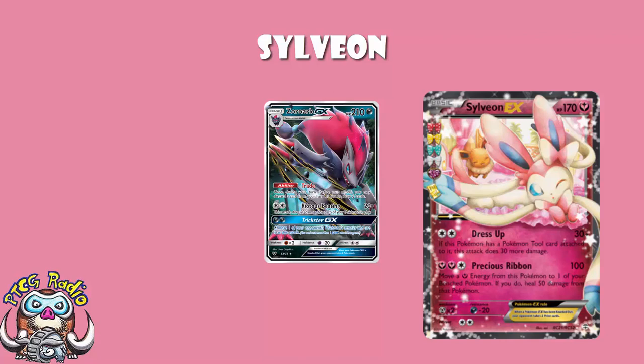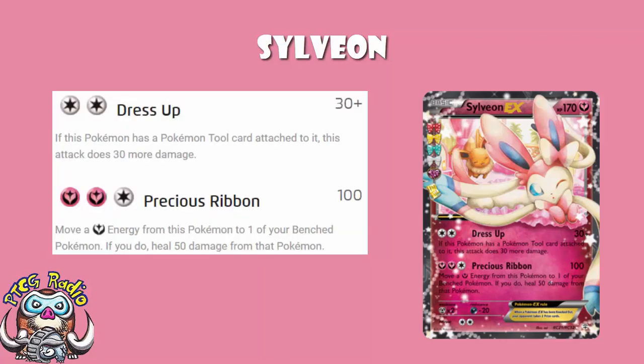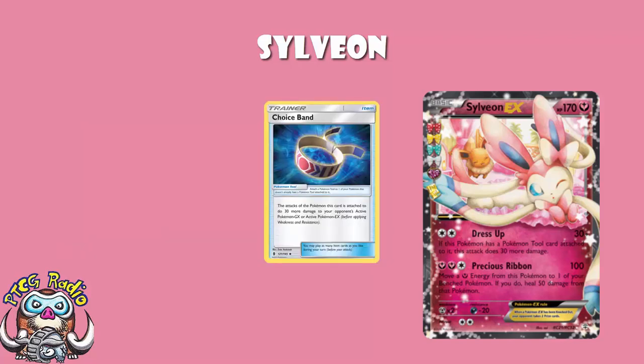What really matters here is the first attack: Dress Up. 30 damage, and if this Pokemon has a tool card attached to it, this attack does 30 more damage. By now, most of you have probably figured out that the tool we're particularly talking about here is Choice Band. Once you've got Choice Band attached, you're now doing 90 damage — 30, plus 30 because there is a tool, plus 30 because that tool just so happens to be Choice Band. Which doubled for weakness does 180.